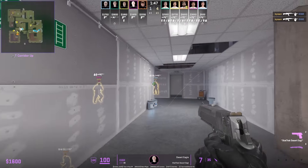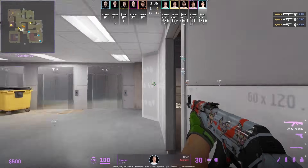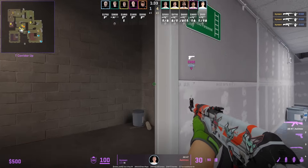Alicia rushes mid into ladder and hides behind this wall for the doorway. He almost goes unchecked as Kicksun has to hit an insane 180.